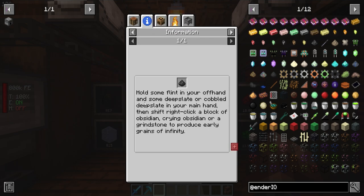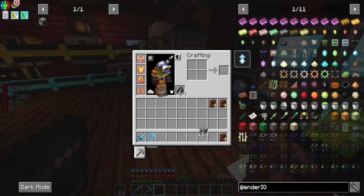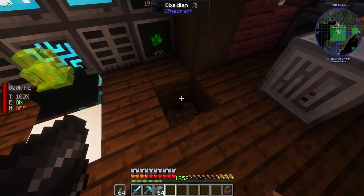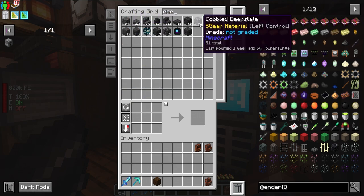Hold some flint in your offhand and some deepslate or cobbled deepslate in your main hand, then shift-click a block of obsidian, crying obsidian, or grindstone to produce grains of infinity. So we need cobbled deepslate in our main hand and flint in our offhand. This goes in our offhand, this goes in our main hand. It needs to be deepslate, not cobble - I've done goofed.